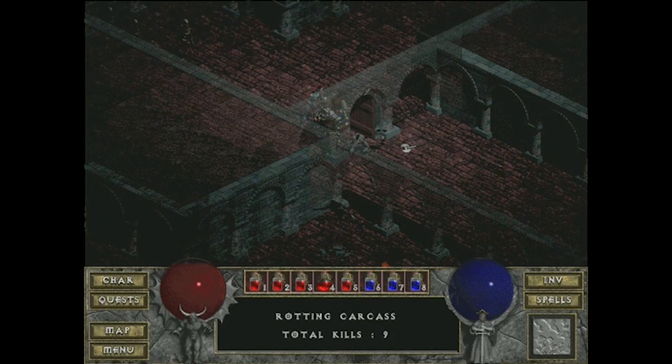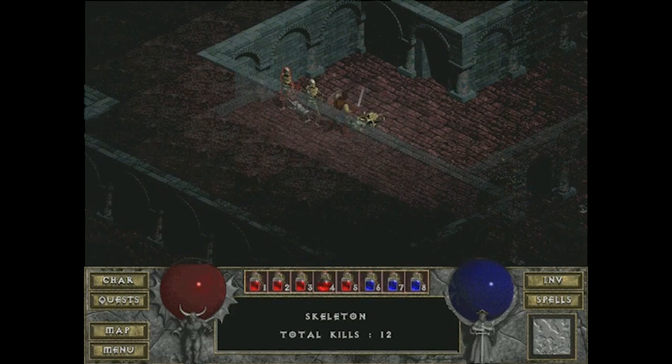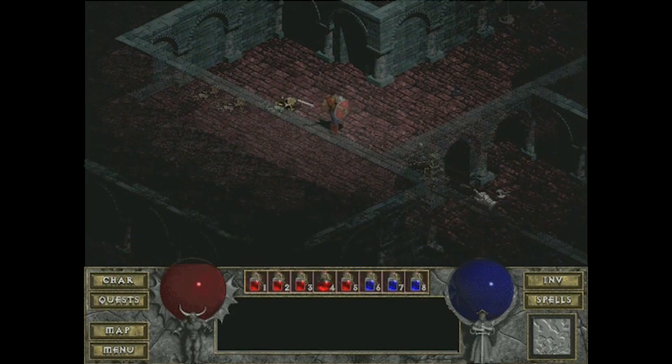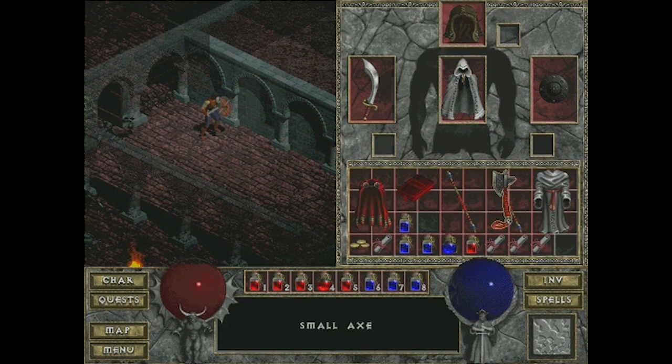Look at these stinking archers — three of them just pelting me from a distance. You guys die now! There's a sweet axe over here — I'm going to take it and equip it. It's axe-clobbering time! Forget about that staff of magic — it sucks.